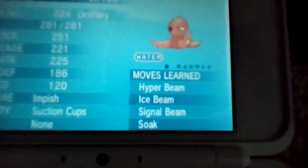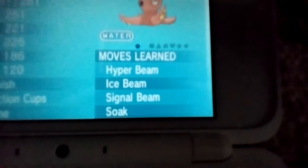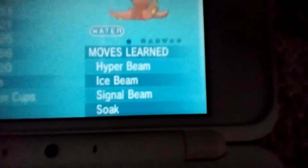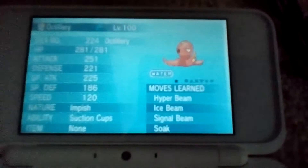These moves don't really help with the catching process, but he has Hyper Beam, Ice Beam, Signal Beam — I didn't realize these are all beams, that's hilarious. Anyway, these are the moves he learns through leveling up. It's nice to have Octillery on the team, he's so awesome.